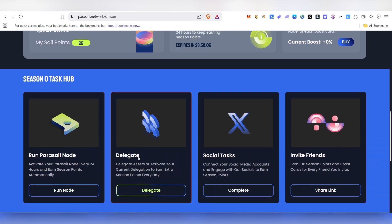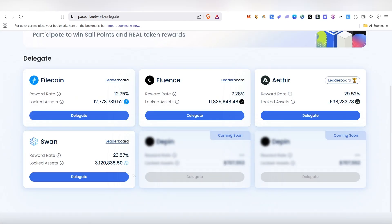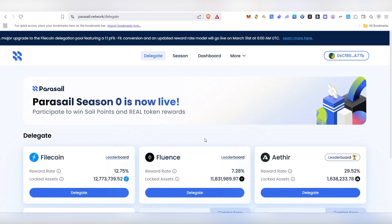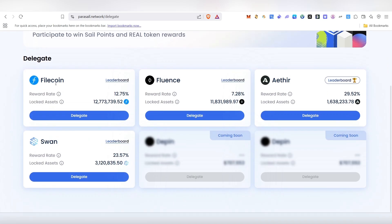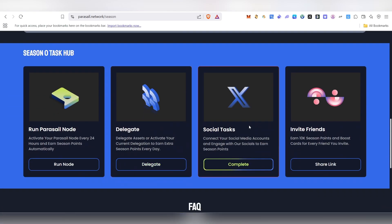The next task is 'Delegate.' Delegation allows you to delegate your assets in order to earn season points every single day. If you click on Delegate it will take you to the delegation page, where you can see Filecoin, Ethereum, and other assets available to delegate in order to earn season points.